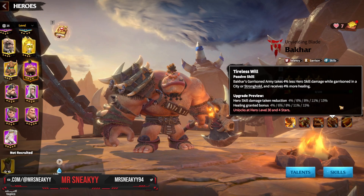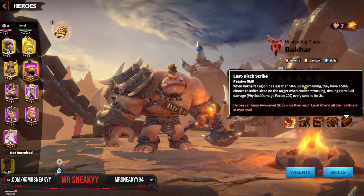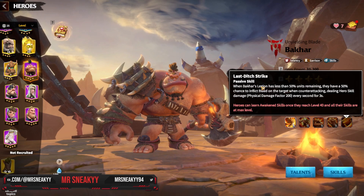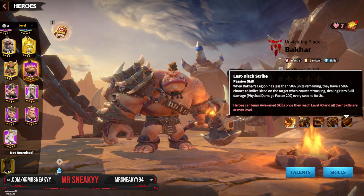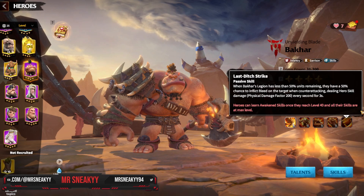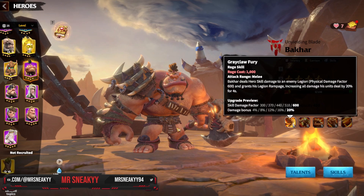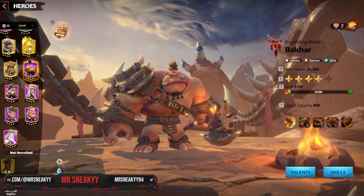His awakened skill is actually really cool — almost a brand new passive, similar to Nika's awakening. Whenever Bakar's legion has less than 50 units remaining it triggers a bleed, dealing an amazing amount of extra damage to the enemy march. However, the problem with this hero is that his damage output doesn't justify the damage he takes, and that is the big key thing with Bakar — he takes a massive amount of damage.